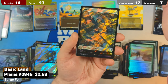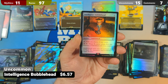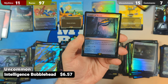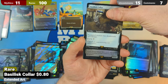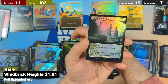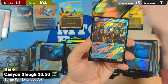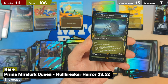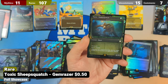Pack nine: Surge Foil Plains, Preston Garvey Minutemen, Talisman of Conviction, Rogue's Passage, and our first Bobblehead — an Intelligence Bobblehead, non-serialized. Then Temple of Deceit, Marcus Mutant Mayor, Basilisk Collar, Feral Ghoul, Wind Brisk Heights, Overcumbered in Surge, Canyon Slope, Wasteland Raider. Behind that, Prime Mirelurk Queen (Hull Breaker Horror) in Showcase — very cool. And Toxic Sheep Squatch (Gem Razor) again.